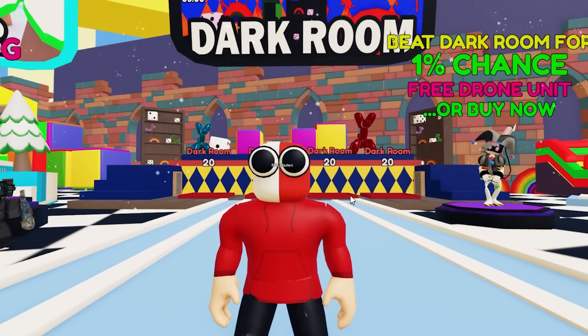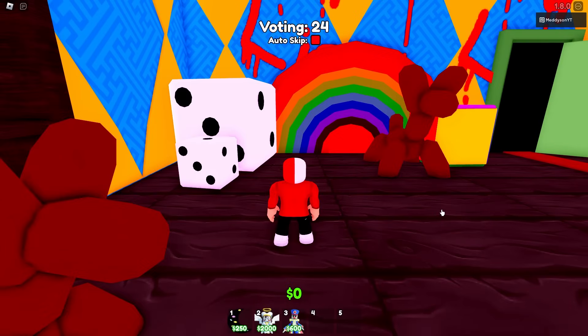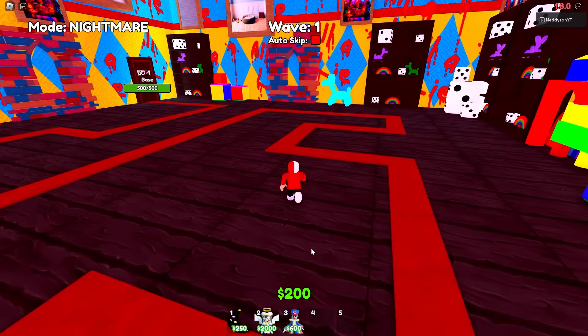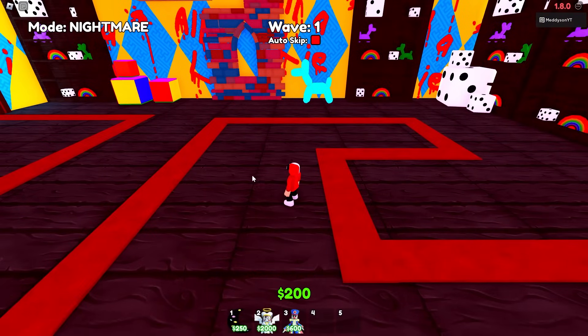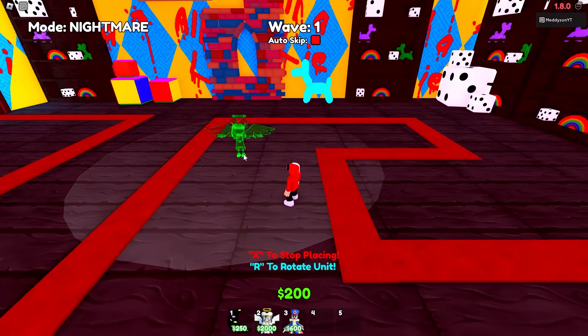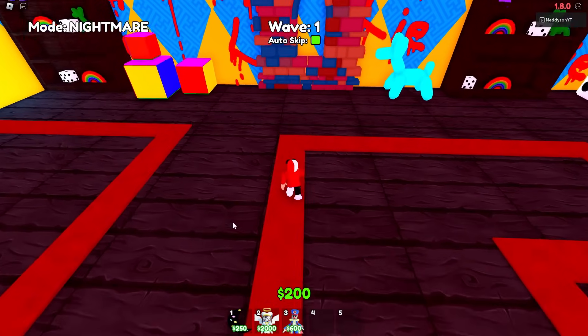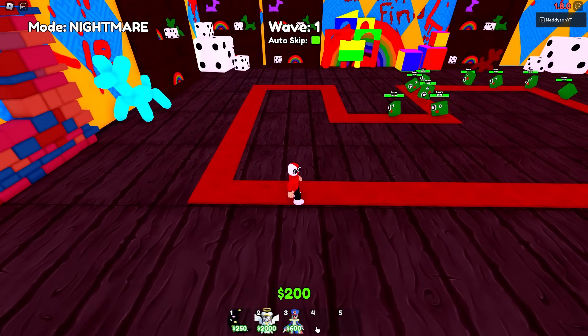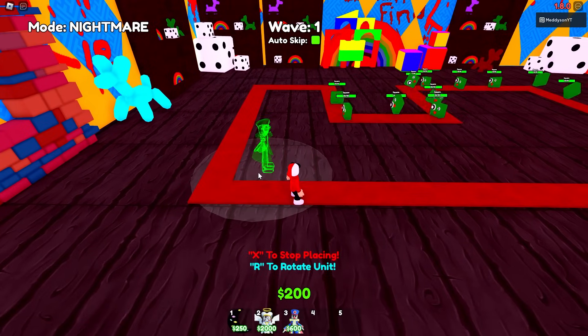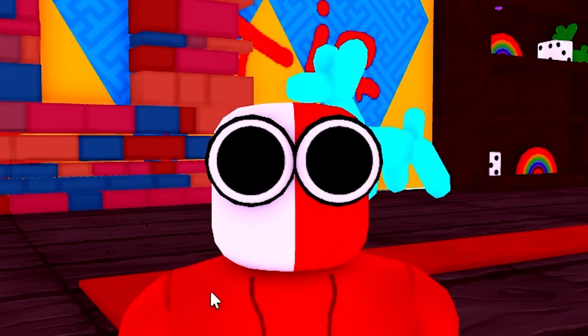That was too easy, so we're going to try it on nightmare mode and see how it goes. Nightmare mode — but for this one, I am only going to use this unit. This unit only. I'm not going to put down one of these other units. I just want to see how far this angel can go. I'm going to skip waves and put the moon down, and do the same tactic as last time. I might need to place some of this down just to get to the actual angel, but apart from that it's going to be angels only.